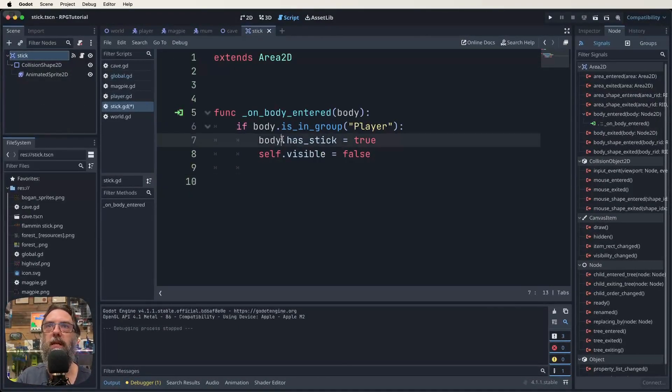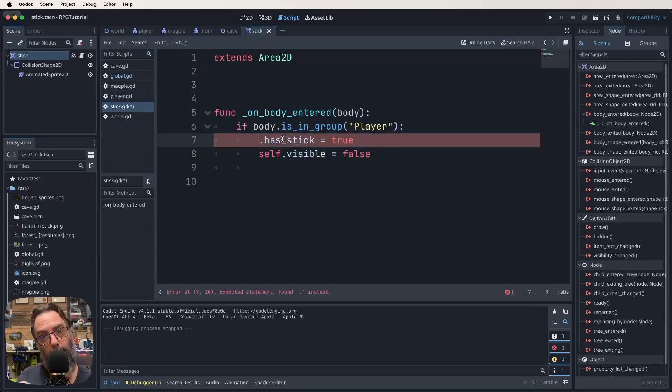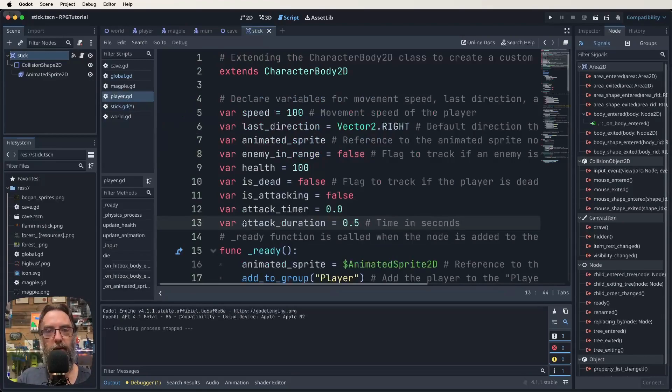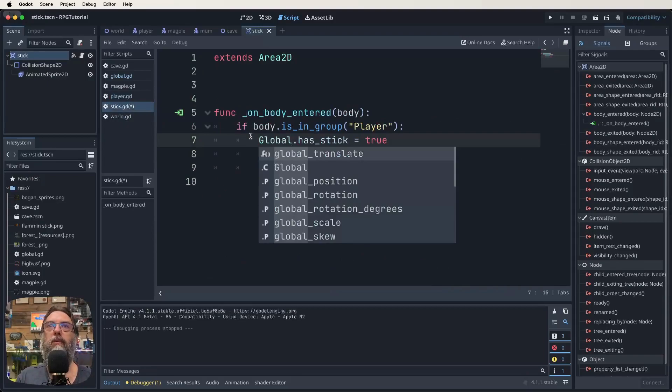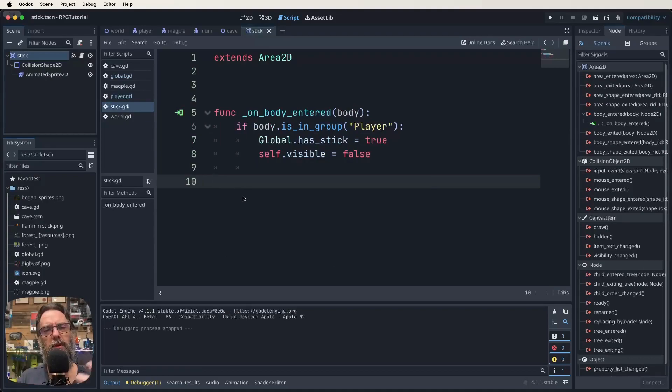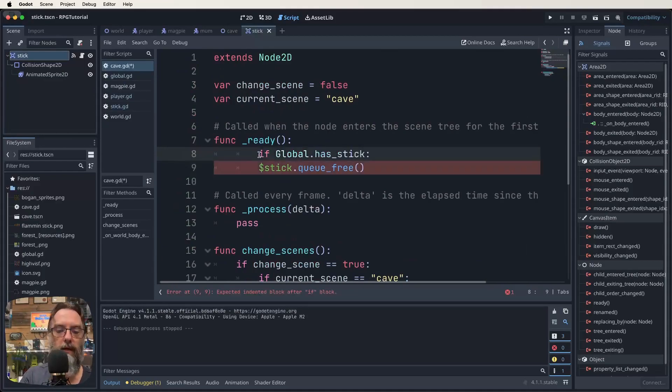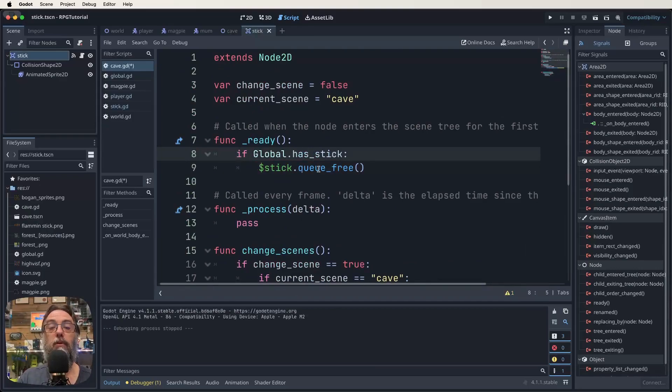Back in the stick script, we change body.has_stick to global.has_stick, since the player no longer holds that variable. Then we go to the cave script and in the ready function, instead of passing we add: if global.has_stick, then stick.queue_free(). This means every time the cave loads, if the global has_stick is true — meaning we've already collected it — the stick immediately deletes itself from the scene. Save everything and run it.